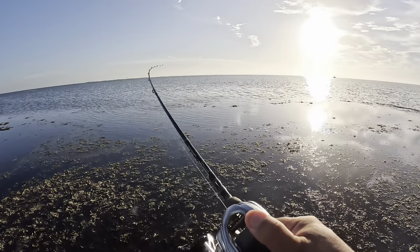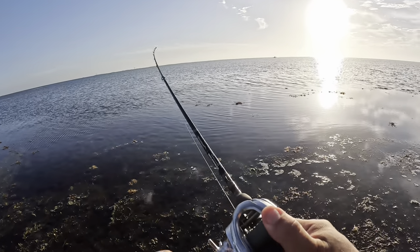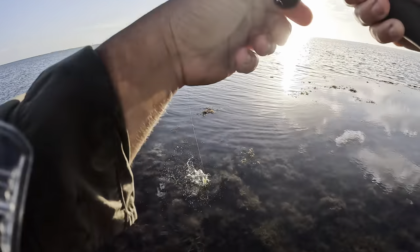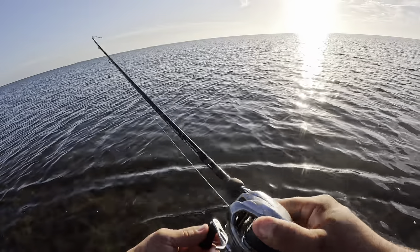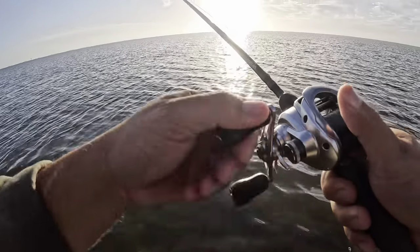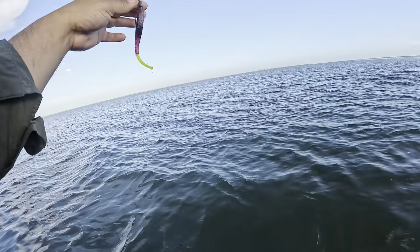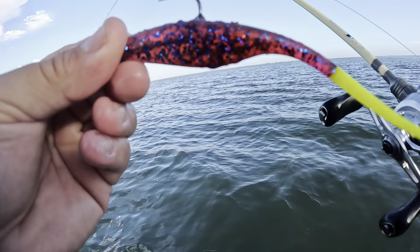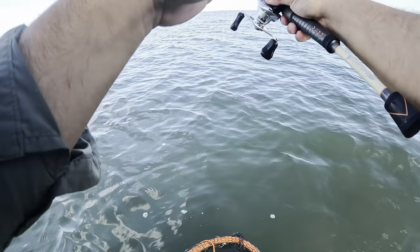We'll go to this side of this little island or little bar. There's reds right here — they're going that way, I see them. Those are reds, I know they are. Skier reds, oh here, oh here, hurry up! I'm throwing on the side of them so I won't spook them. Dang, I lost my chance. So I started off with the Texas Roach but I just had to go with one of my favorites — that plum nasty.